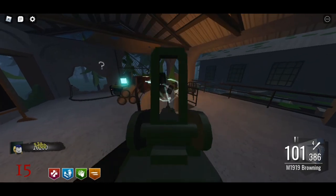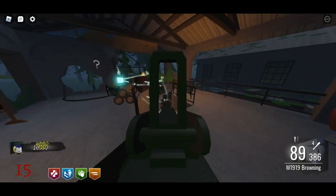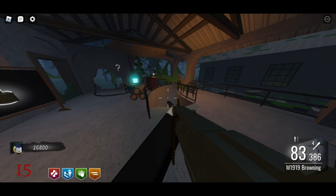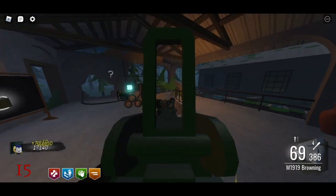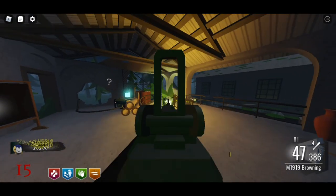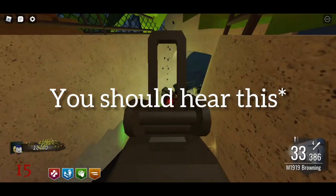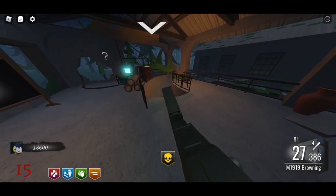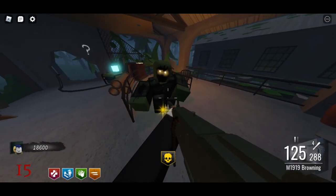We are a few souls away from filling the soul box. Once you've collected all 150 souls, you should hear a teleporting noise from Kino the Totem. When you hear this noise, that means you've completed the 150 souls and you can move on to the second step of the Pack-a-Punch.